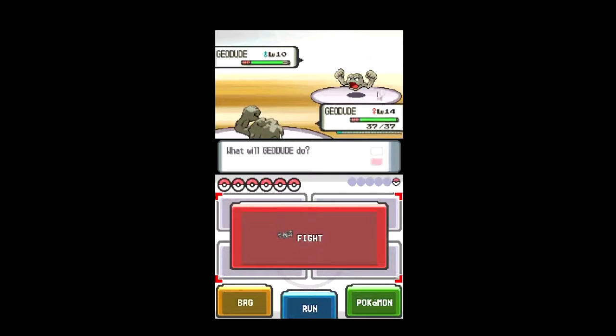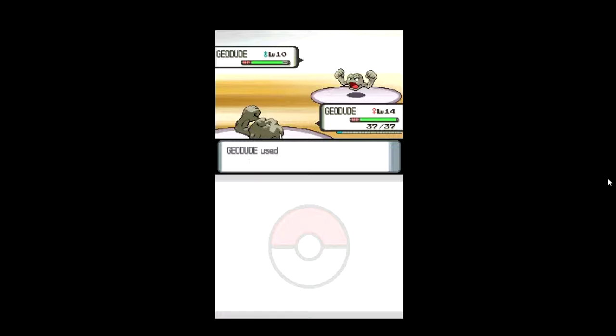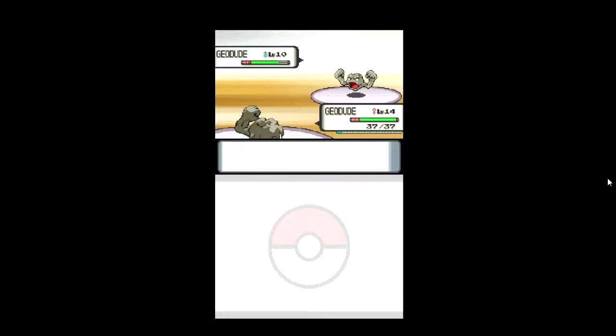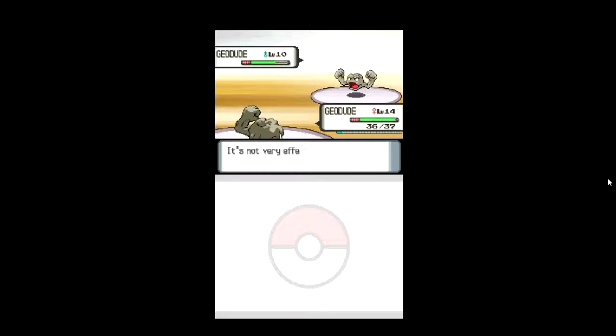My Joodood is a girl — check my mouse, it says here she is a girl, and the other one is a male. Let's use the new attack, Rock Throw. It's not very effective. This does nothing, neither does this. So let's go with Tackle.